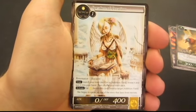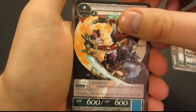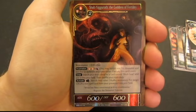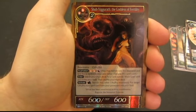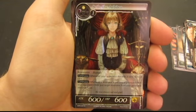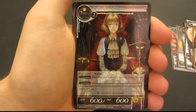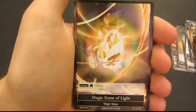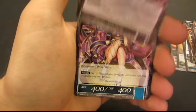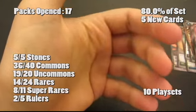We're on to pack number 17. We've got a new super rare here — not even going to try to say that name, but it's a 6-6, not my favorite super rare in the set, but glad to get it out of the way. And then we've got Seth, this is a really cool one — so whenever your opponent discards a card, you draw a card, and whenever your opponent loses a creature, you bring a creature from your graveyard to your hand. And then Black Moon is another new one we haven't seen yet. And here's another new uncommon we haven't seen yet, 4-4 with flying.